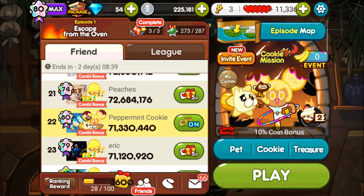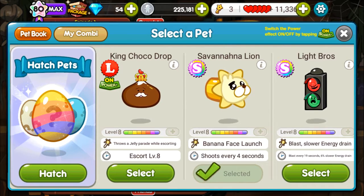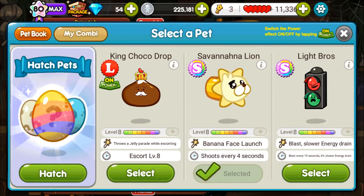It's been a while since I made my last video, but look who's here! Banana Cookie! Banana Cookie is the new coin farming cookie, and her pet is very difficult to pronounce, but it is Savannah Na Lion. So it's like Savannah, but with an extra 'na' at the end for banana. So, Savannah Na Lion.